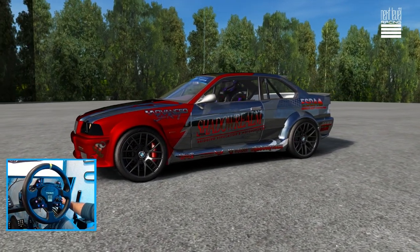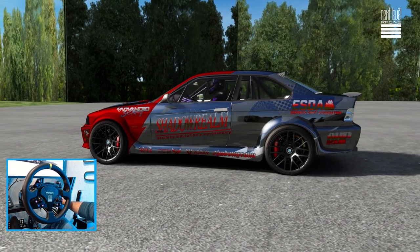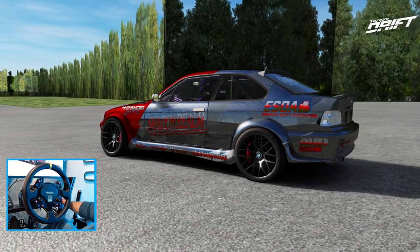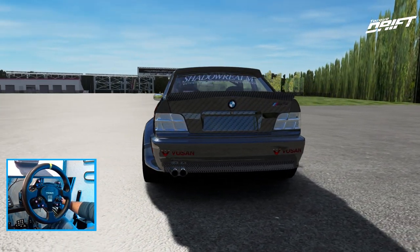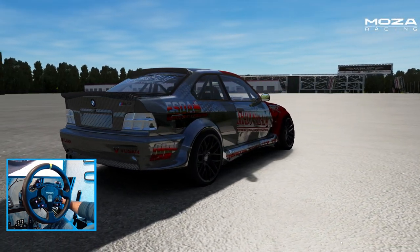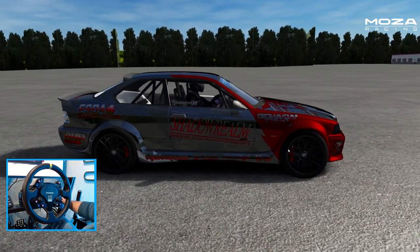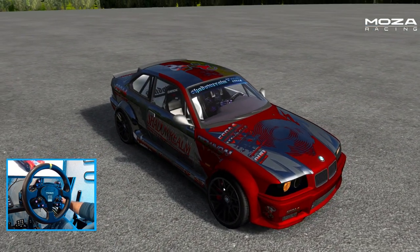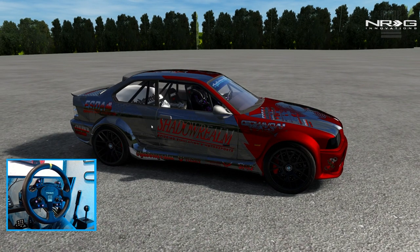Hello everybody, I'm Evil Rabbit. We're here on a set of Corsa taking a deeper look at the Shadow Realm Pro-Spec cars. We're at one of my favorite tracks - I used to love testing on VDC Rockingham. We're gonna go full send on a couple of these cars in the first episode of a few. The first one up is the E36, so let's get to it.